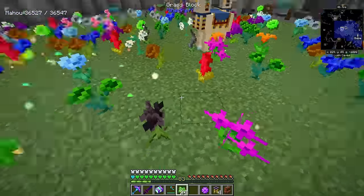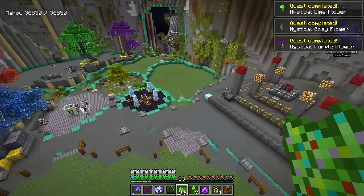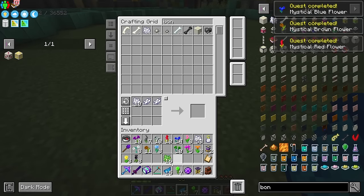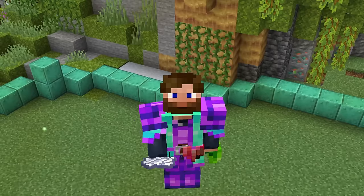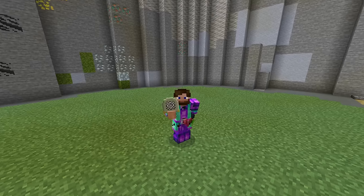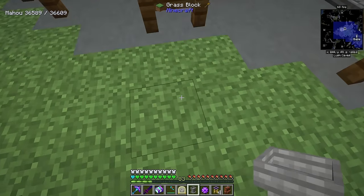We can fill this entire area up with tons of flowers, then break and collect them all. Something to note: you can duplicate the petals. If you actually wanted to set up the traditional automation, you certainly can. All you have to do is convert a flower into a petal, place the petal on the ground — you'll notice sparkly particle effects — then just Bone Meal it. In this version you just punch it, and you'll get a tall version that converts into four petals. So essentially we just took one petal and turned it into three more. These petals are going to be insanely important, as this is how we're going to make tons of the functional and generational flora we need to progress this mod, and also make our apothecary, which is one of the first things we need to make.